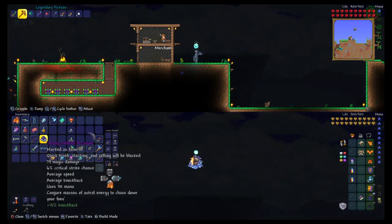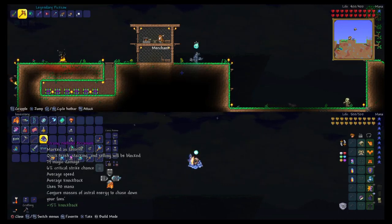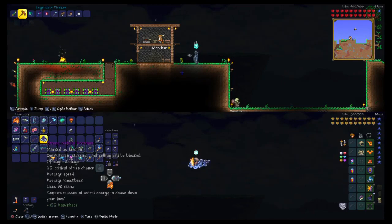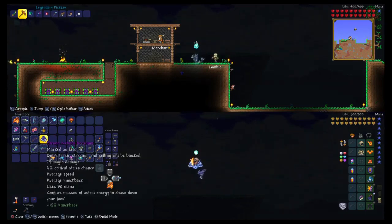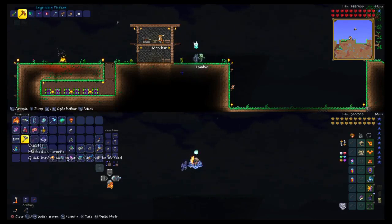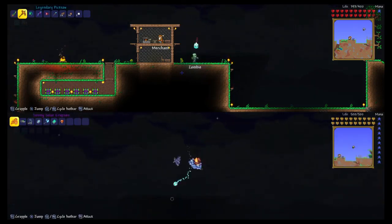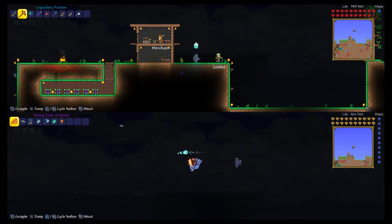You also want to have Heart Lamps, a Fireplace, a Campfire, and a Sunflower placed around. You have to have an enclosed space that nothing can get out from on any side — build a big box, but not too big, so the projectiles rebound off the walls. Then keep switching between weapons once it gets laggy. Thank you for watching, I hope this has helped you.